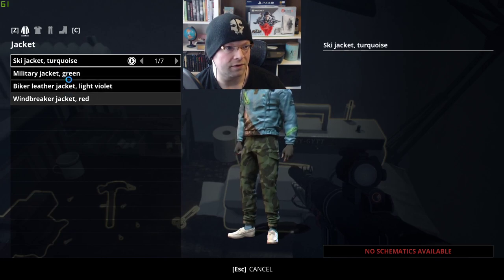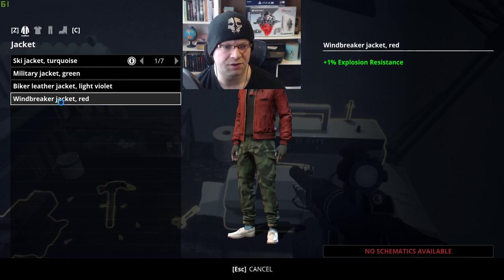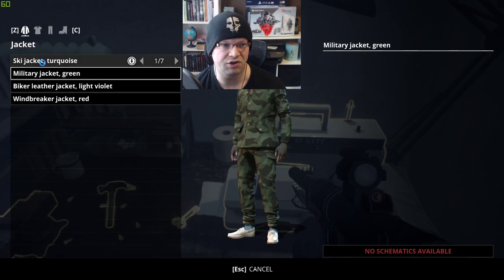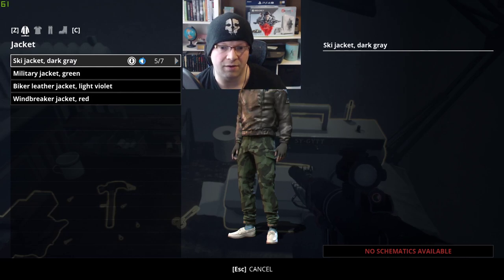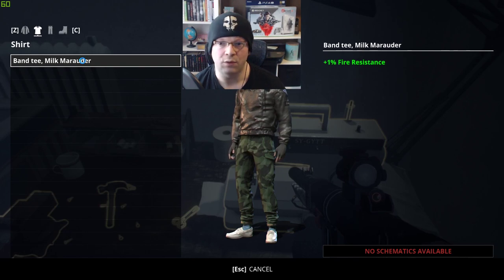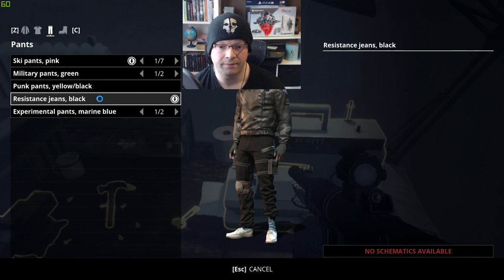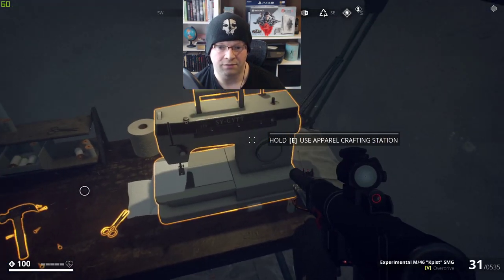Is there more than just what's here? The developers have stated that this is just the beginning, so there's probably going to be a lot more than just a red windbreaker, a violet biker jacket, a green military jacket, and some ski jackets with a few different colors. There's probably going to be more to it — like, there's only one t-shirt with fire resistance. I just don't know.